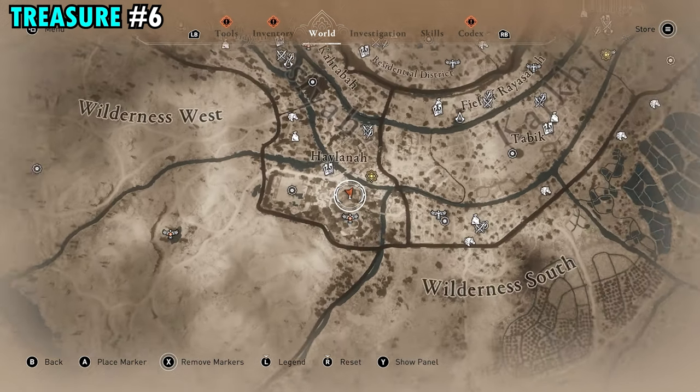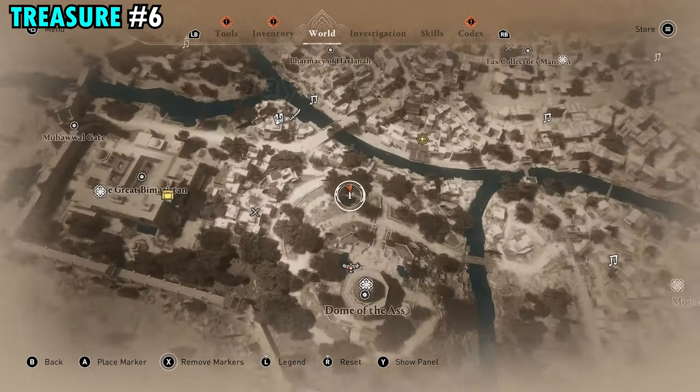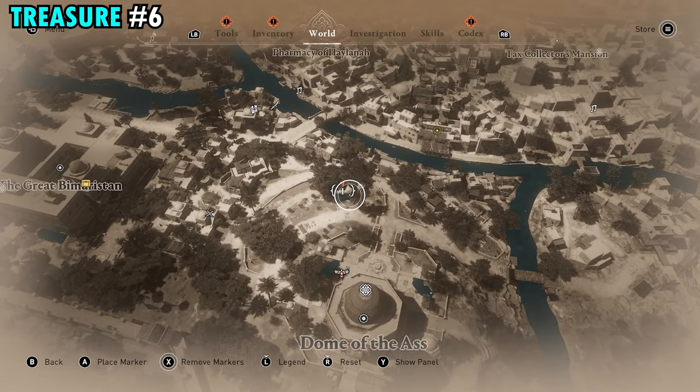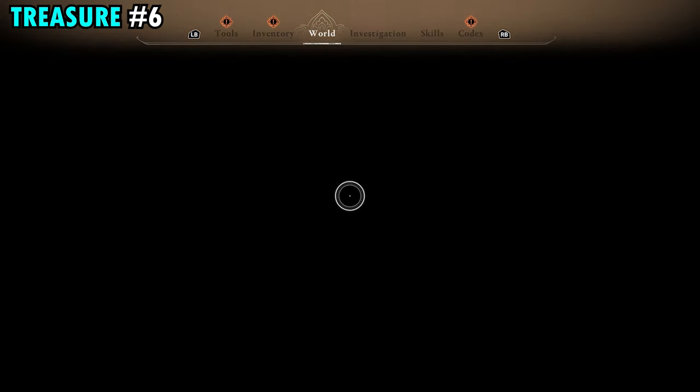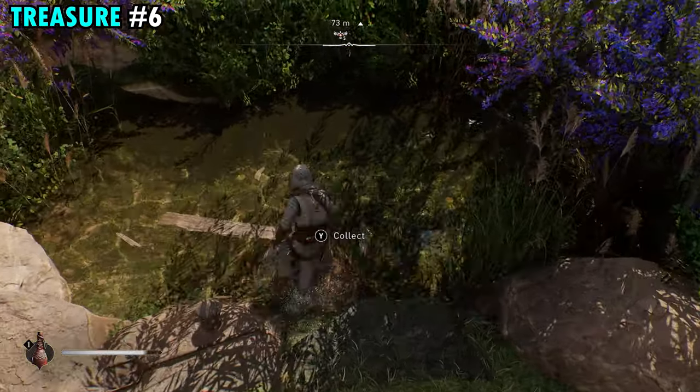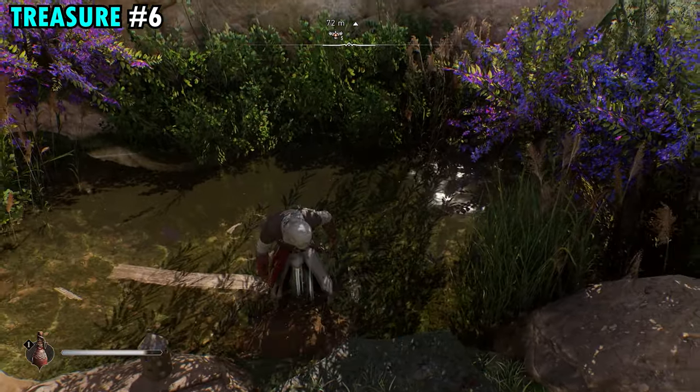The treasure for scroll six is going to be found just west of Kark, just north of the Dome of the Ass. On your map you'll see several trees — make your way over here and you're going to find a gazebo with a small little pond next to it. Go inside that pond and you're going to find the treasure right underneath the water. Pick that up and you will get treasure number six.